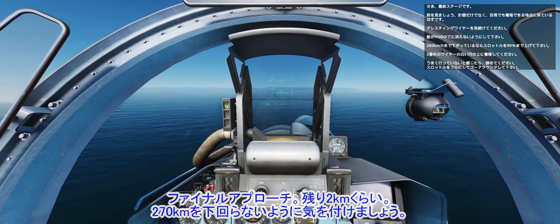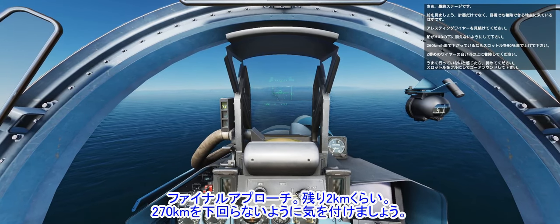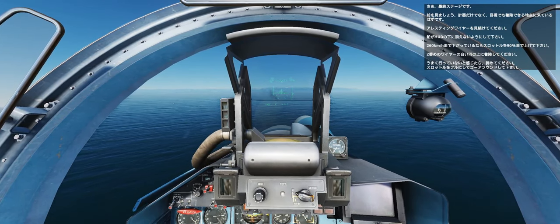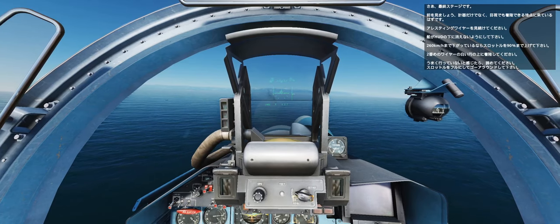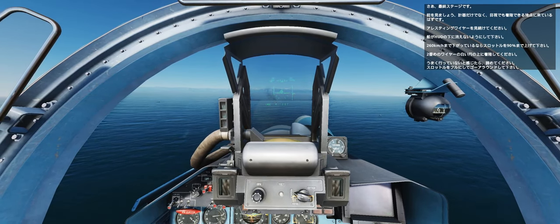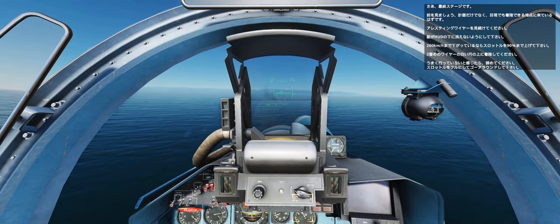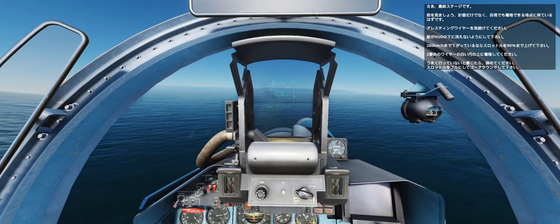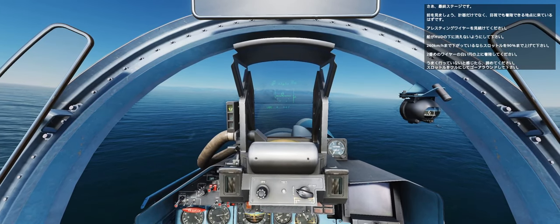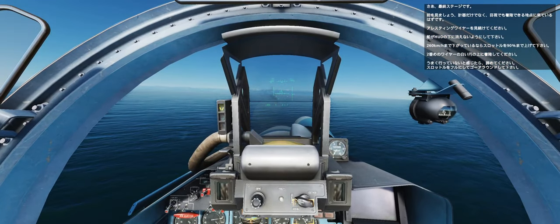Final stages — look up, by which I mean less focus on the numbers and fly the aircraft. Keep the arrestor wires in view. Do not let the ship disappear below the HUD ever. If you get to 260km, throttle up a notch to 90%. We're looking to land on the white spot under the second wire. If it doesn't feel right at any stage, just throw it away — full power, go around again.